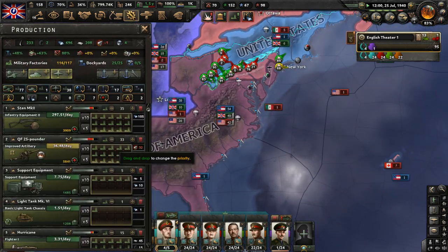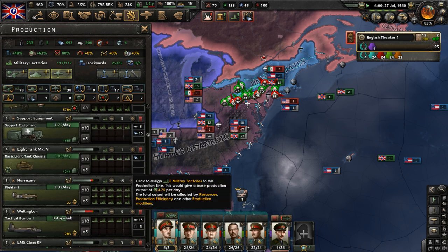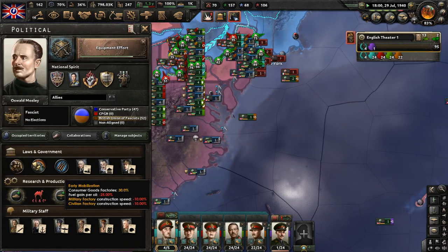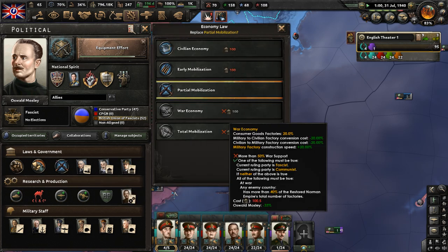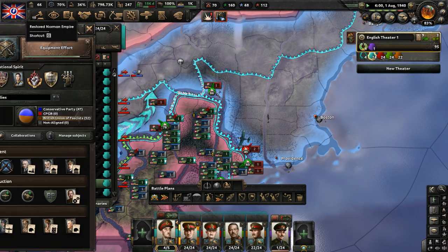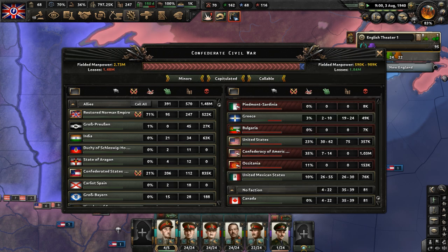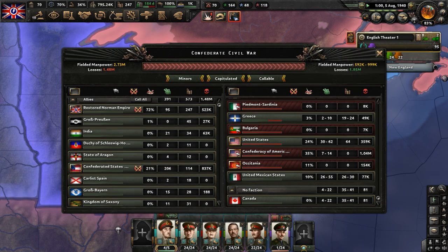Free military factories — put them on guns. There's so much to keep track of in terms of micromanaging production. We constantly have factories being built all the time. Let's get partial mobilization now, and we can get a war economy too. Can you believe this whole war is being waged by Oswald Mosley, who has a leader trait called Champion of Peace — obviously, invading several countries in a war spanning two continents isn't really a champion of peace.